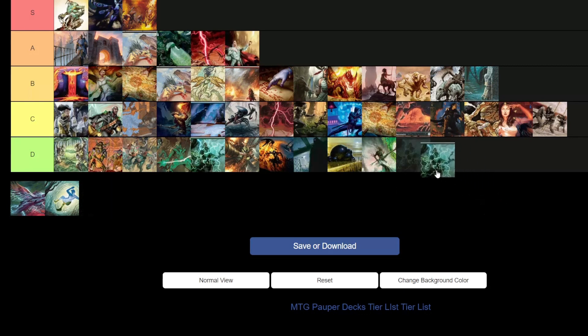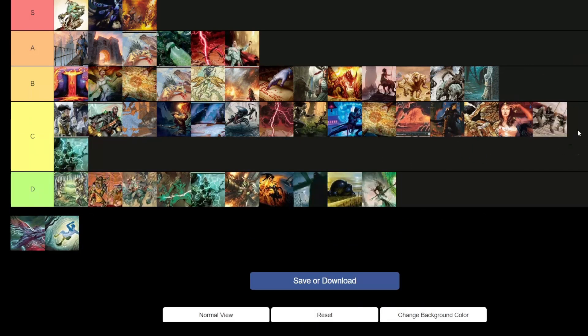Turbo Fog — C tier. I don't think it's as bad as some of the D tier trash, but somebody would have to be really good at piloting it to do well. It's one of those decks people don't generally know about — you just play can't-attack spells and win very jankily. C tier.